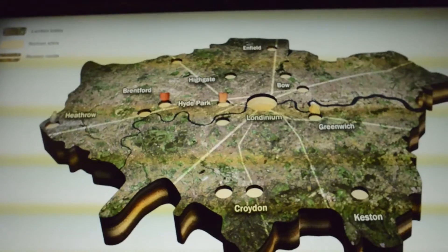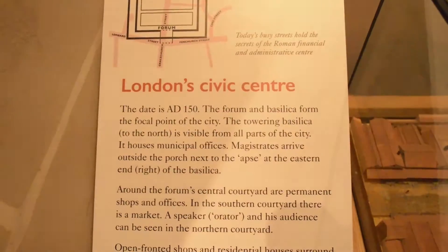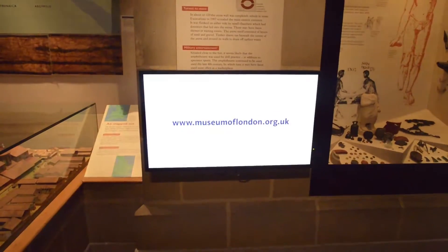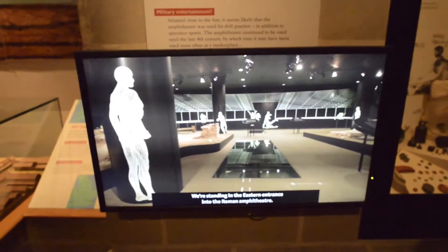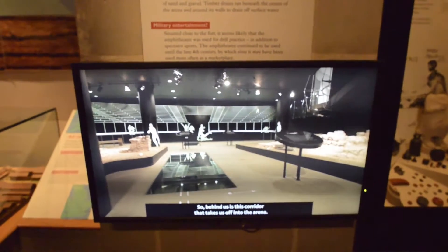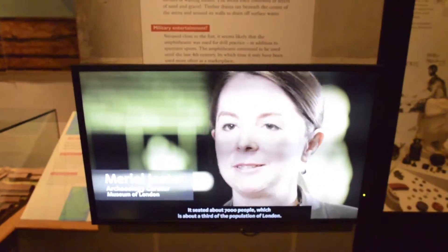You can see some of their buildings and structures, including the civic center, the forum, and the basilica. Behind us is the eastern entrance into the amphitheatre — a corridor that takes you off into the arena. It seated about 7,000 people, which was about a third of London's population at the time.